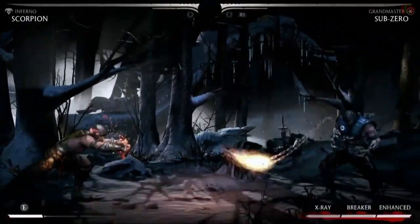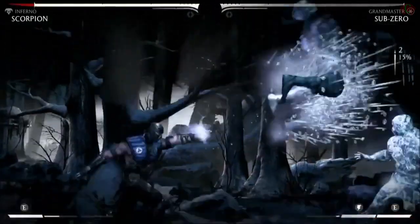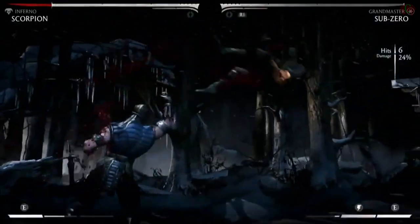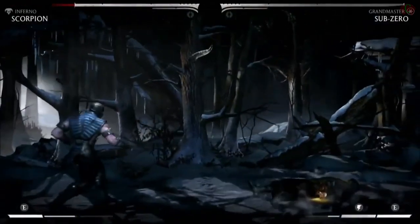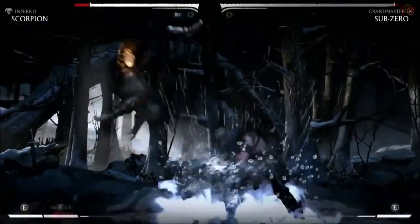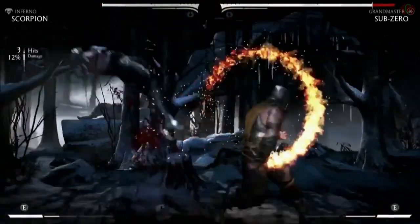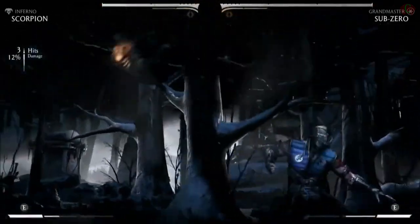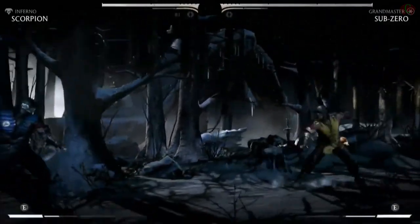He's getting a little help from hell there it seems. So that was a variant system where you could choose from one of three variants of a character — it adds new moves and twists that fundamentally change the way a character plays. That was a variant in which he summons this Hellbeast down to help attack for you. And you only get that if you choose one variant; if you choose a different one, you'll get completely different effects that really alter the style of the character.